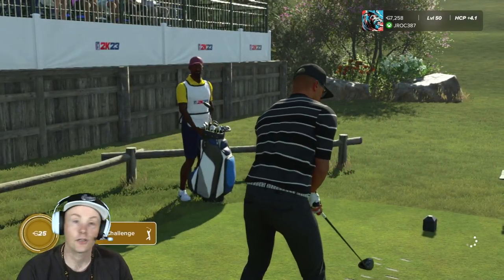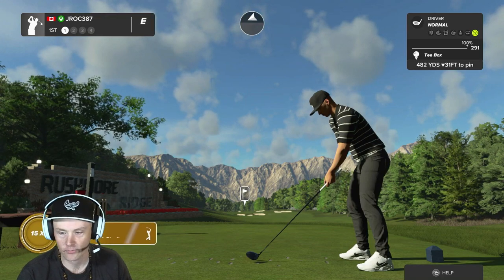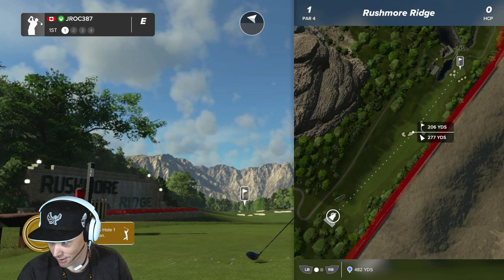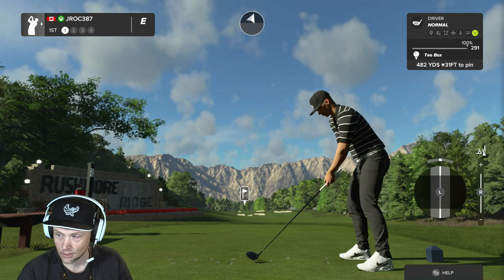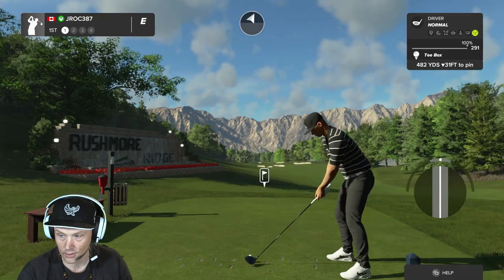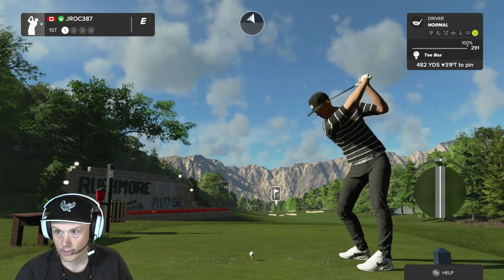Everything is set to max and we are set to get whacking at Rushmore Ridge. Make sure to smash the like button, hit the subscribe button if you are new and enjoy true sim golf content. It is all going swell — we woke up again today, so things are just gravy. About 280 to carry those bunkers, the wind switched quick on us so we better hurry up and hit. We're gonna play a little draw.